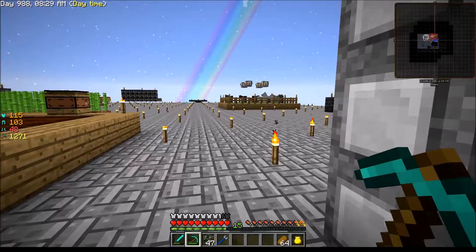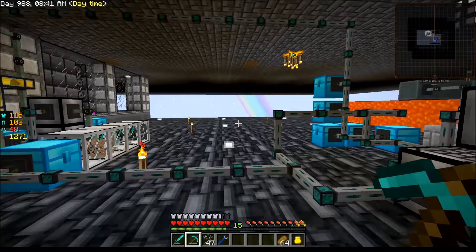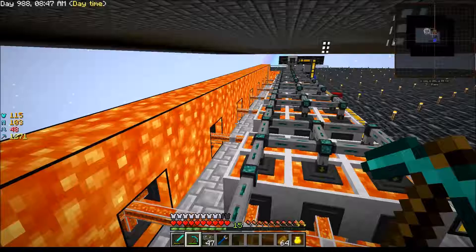Howdy folks and welcome to episode 19 of Sky Factory 2.5. I'm up here where I've got this little loot bag opener, and I moved my QED system up here. As you can see, I have extended this platform out quite a ways and finally got rid of the ball of silver.